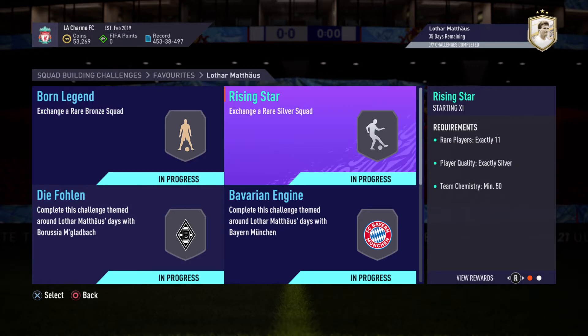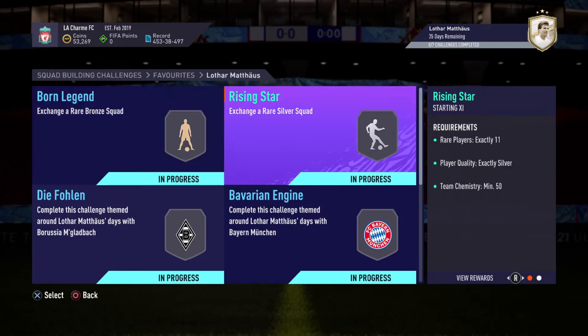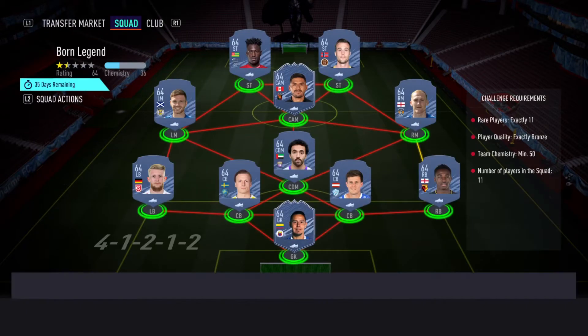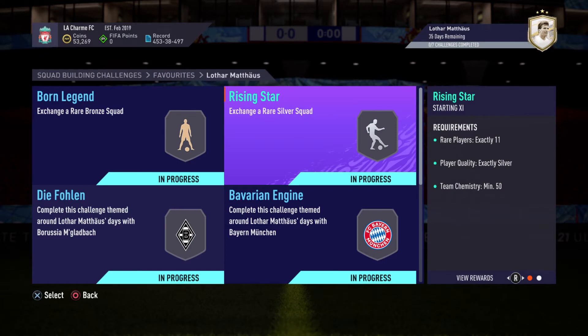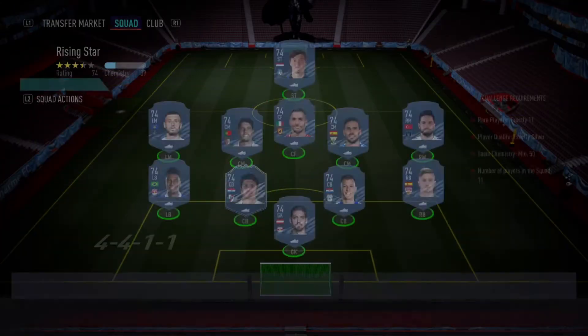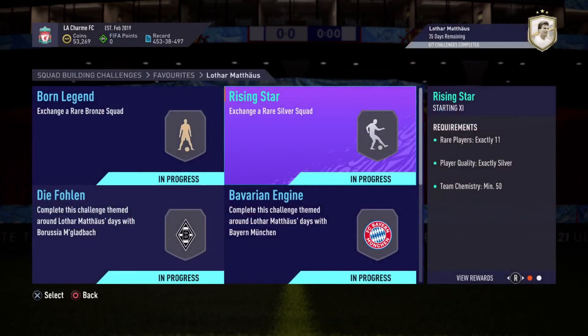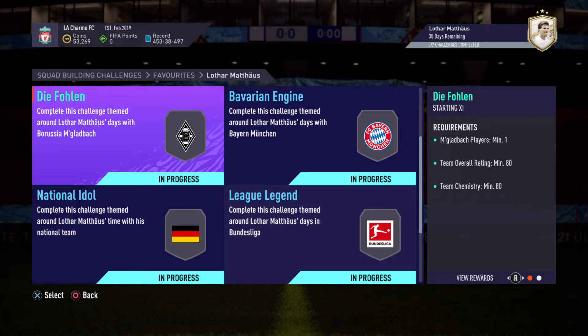We've got five of these SPCs. They're pretty simple except for maybe two of them. The Bond Legend one is pretty simple — you just put in rare bronze cards, and for the Rising Star you just put in rare silver cards. I'm only using concept cards because I don't really have the time and patience to buy the cards, but I'm going to show you the easiest solution for the next five ones.